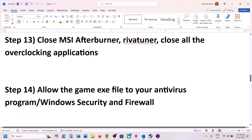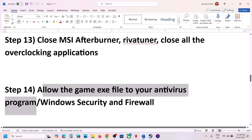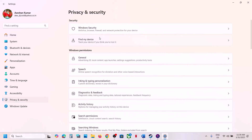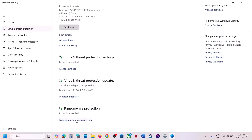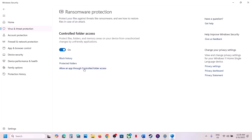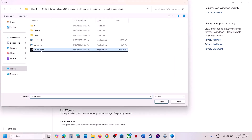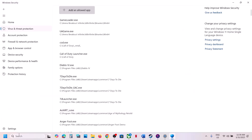The next step is to allow the game exe file through your antivirus program. If you have any third-party antivirus like Avast, Norton, Bitdefender, or McAfee, allow the game exe file. If you're using Windows Security, open Windows Settings, go to Privacy and Security, click Windows Security, click Virus and Threat Protection, scroll down, click Manage Ransomware Protection, click Allow an app through Controlled Folder Access, click Yes, then Add an allowed app, Browse all apps, go to the game installation folder, and select the game exe file.